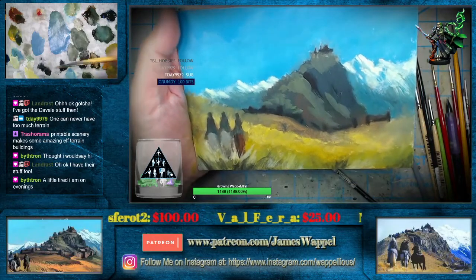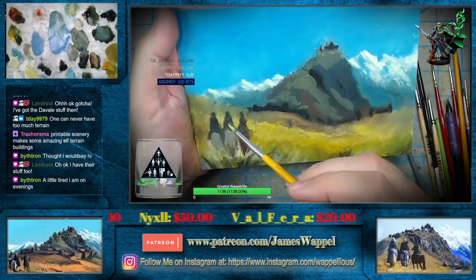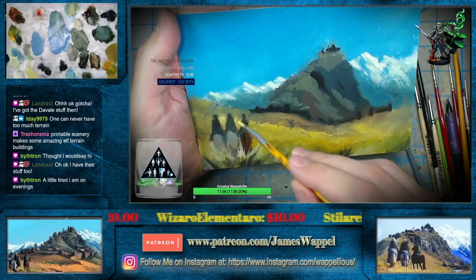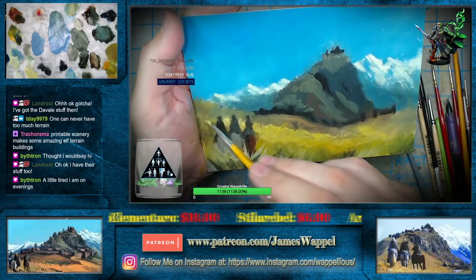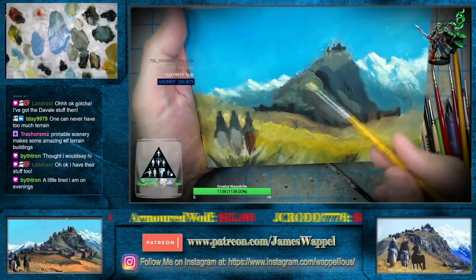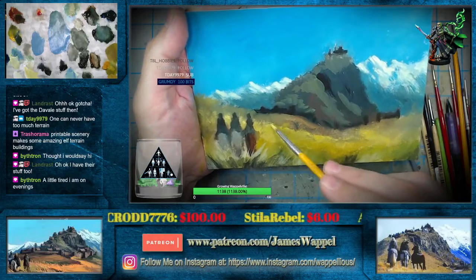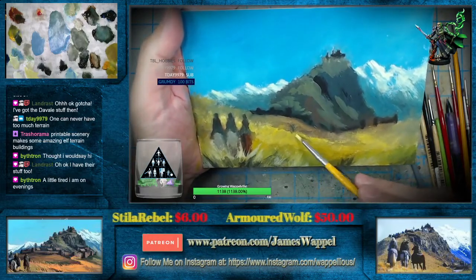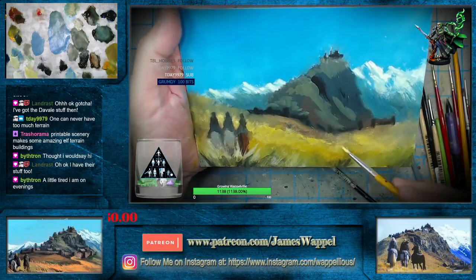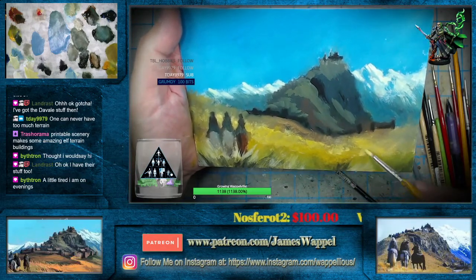Those are the things I see in battle reports all the time — the printable scenery stuff. I could even just shoot you a USB drive with a whole bunch of files on it. That way you would just have them. It's not like you have to use them for Lord of the Rings. Some of the Gondor buildings you could use almost for some historicals.